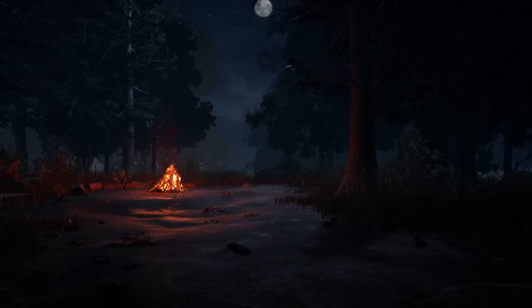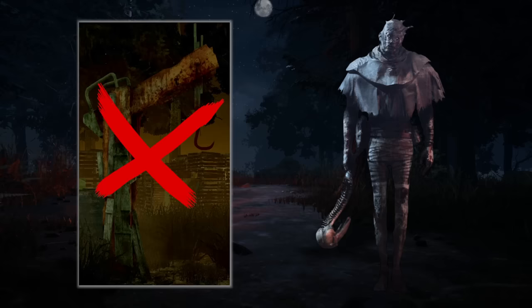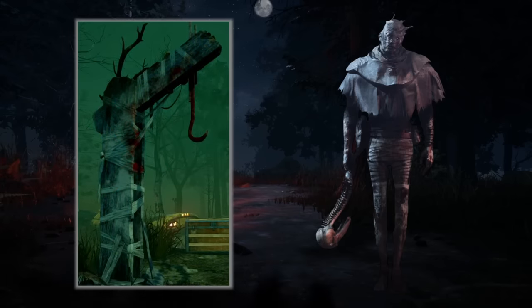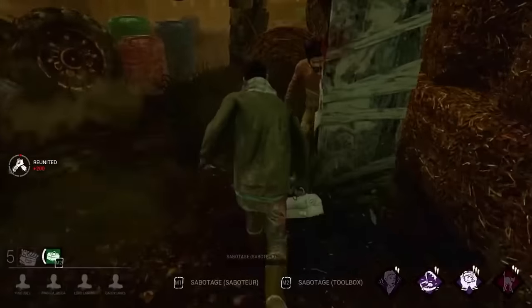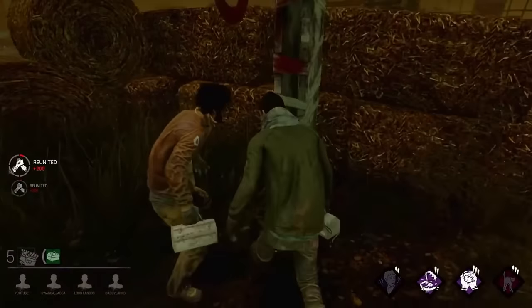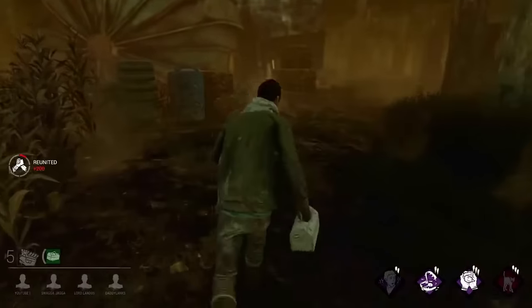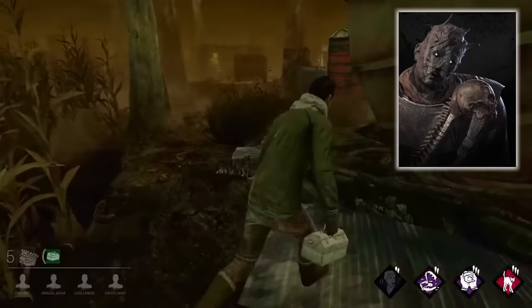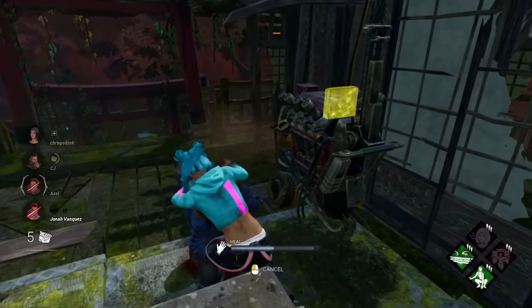For example, even if you were playing Wraith on Coldwind Farm, the hook's design wouldn't be the one for the actual realm — instead, the model used would be the one currently found in Autohaven Wreckers. Survivors quickly learned that they could identify who the killer was just by simply taking a look at the design of the nearest hook shortly after spawning, so killers like Wraith that relied on stealth would have their initial surprise aspect completely gutted.